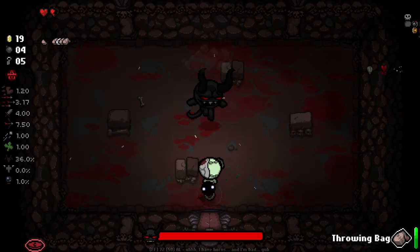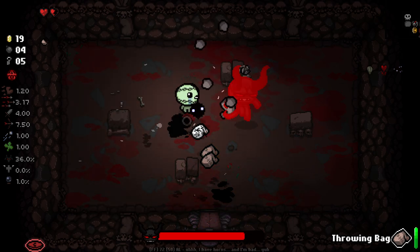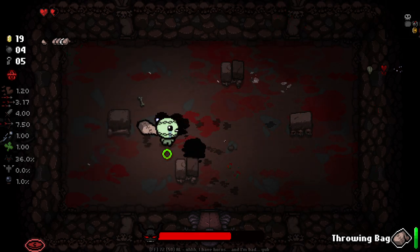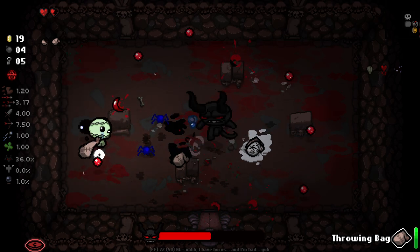Half a heart - that's very, very nice. We don't have anything to kill in this room, so our damage is going to stay low.